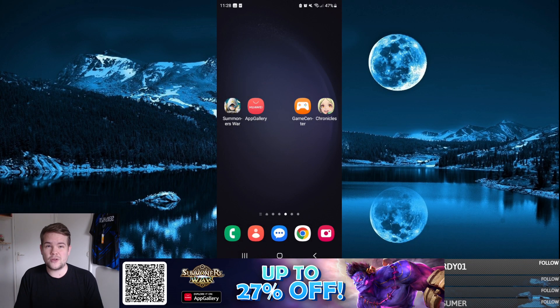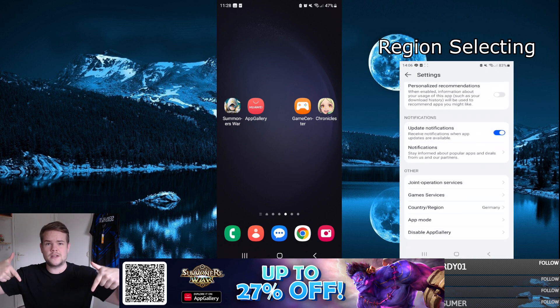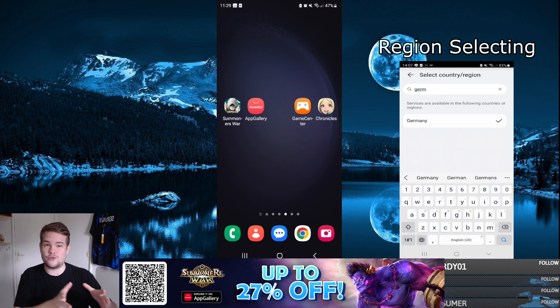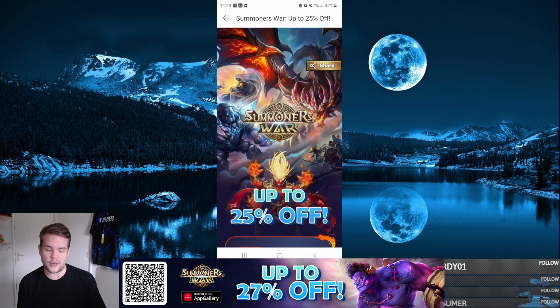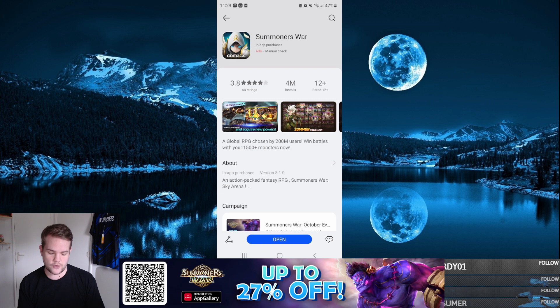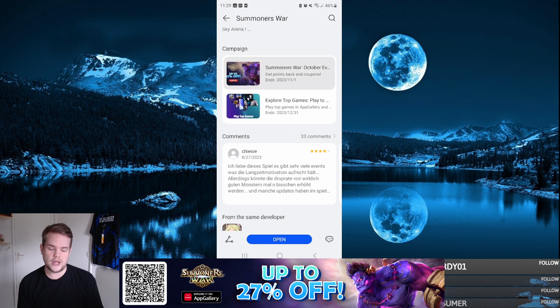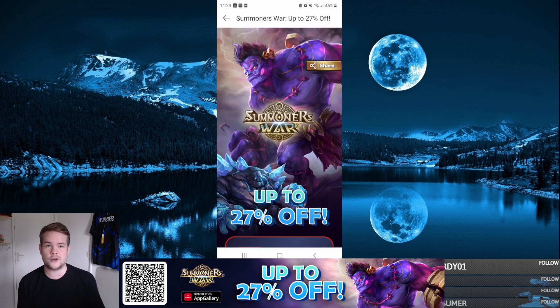Before we get into the video, I'm going to talk about the sponsor of today's video, which is the Huawei App Gallery. With the current campaign of the Huawei App Gallery you can get up to 27% off on your purchases in Summoners War. First, you have to download the Huawei App Gallery — link in the description. From there you create an account, download the HMesh Score, and set up the region — region will be set to Germany. Once that's done, you have the Huawei App Gallery, and from there you can look up the game, find it, and see all of their running campaigns. Definitely a recommended thing is to join the Discord of the Huawei App Gallery, because they keep you up to date on all the campaigns that are currently running.